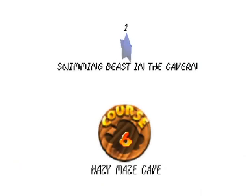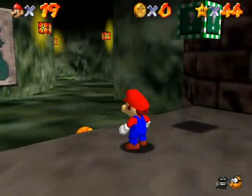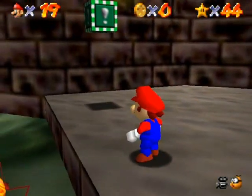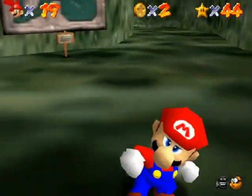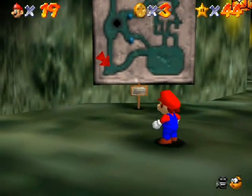I can give you an introduction to this place for real. These are scuttlebugs — I forgot to introduce them in another world. They're a lot like Goombas except they're a little bit more mobile. Otherwise they react and are killed just like Goombas.